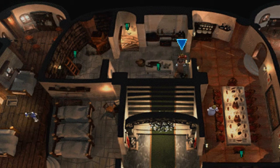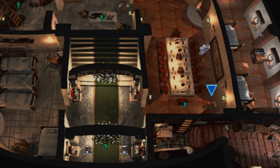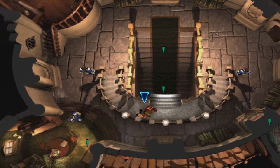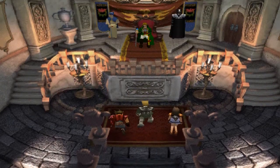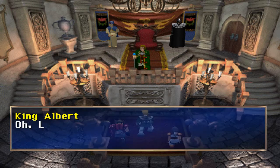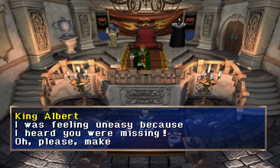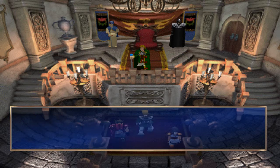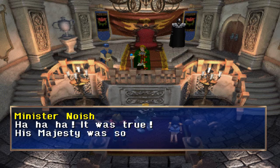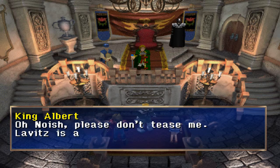Now where is the king? Is this the king? Doubt it. Clearly I've got to go up there — that makes total sense. I am the head of the first knighthood. Lavitz Slambert — I am back from the field. Lavitz! I was feeling uneasy because I heard you were missing. Please, make yourself comfortable, everyone. Your Majesty, it's more than I deserve. His Majesty was so dismayed that he couldn't see to his affairs of state. Noish, please don't tease me.